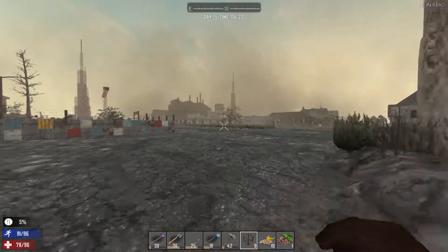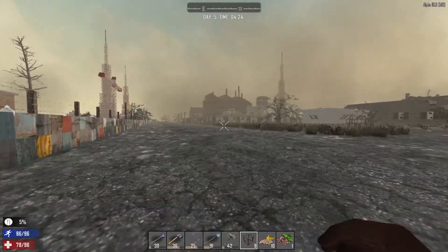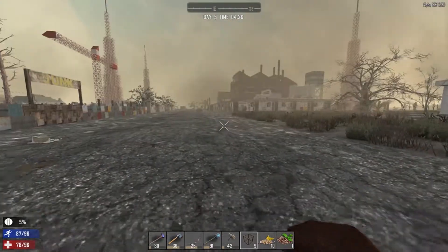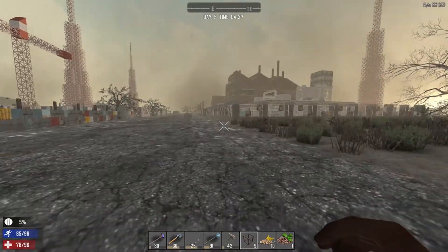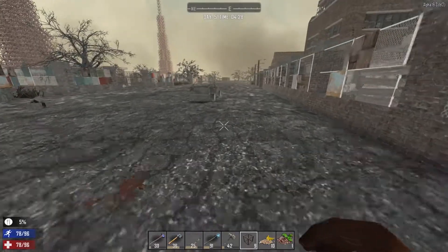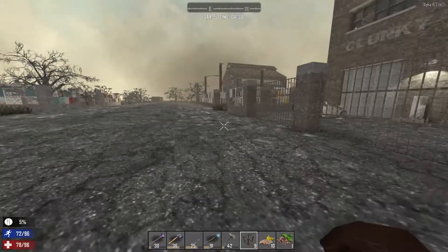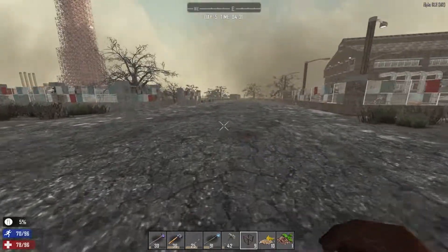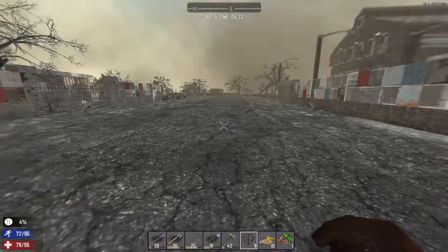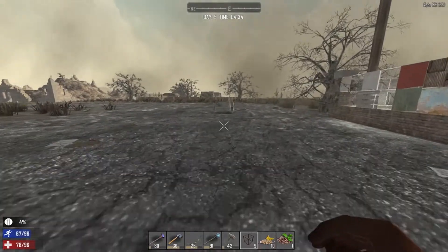Trees are looking decent but not really growing great. We need food, so we're just going to run out and get some real quick. I want to get exploring this city so bad — it's so cool. We spent a lot of time measuring out our base; I think that's where we lost most of our time. But that's all right — we're going to make this work. We're just running out to get some quick food, possibly grab some more wood.